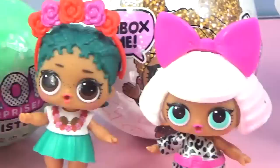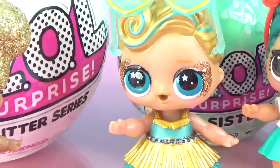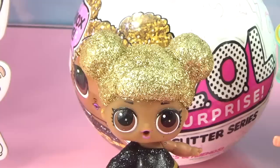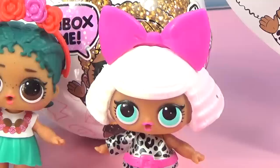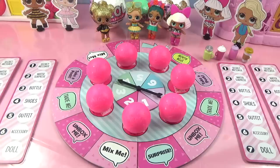The players choose their dolls: Diva wants to complete herself because she loves pink. Coconut Cutie chooses Surfer Babe since she's ocean-themed and Coconut Cutie is tropical-themed. Queen Bee chooses Queen Bee, and Diva chooses Center Stage. So Queen Bee looks for purple tokens, Lux looks for yellow tokens, Coconut Cutie looks for green tokens, and Diva looks for pink tokens. If you haven't voted yet, hurry and put your vote in the comments!